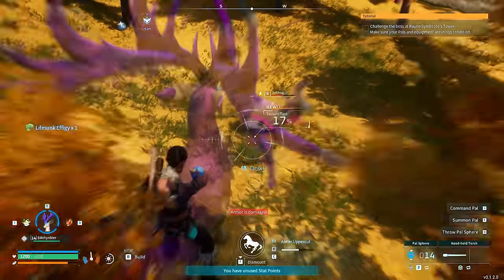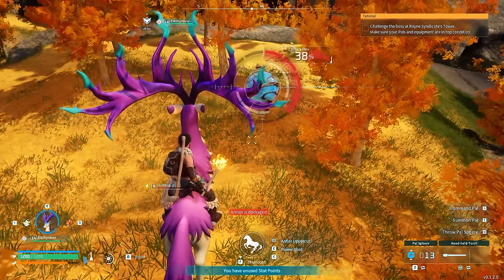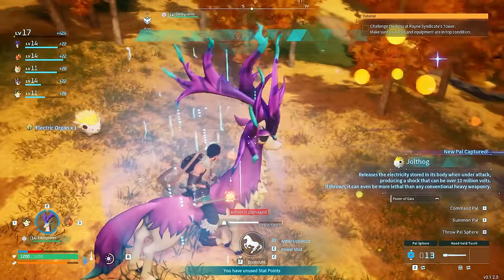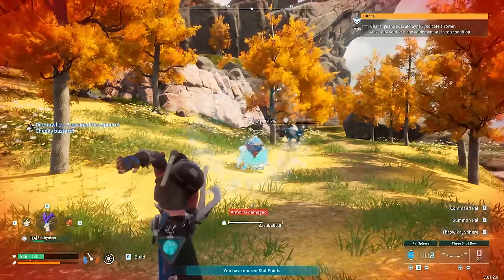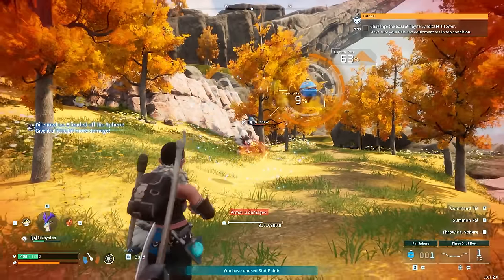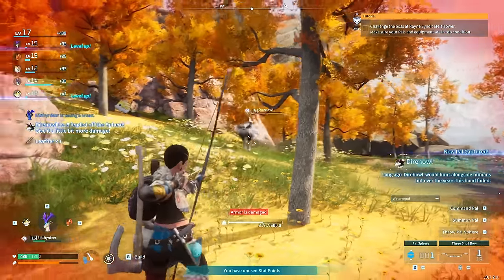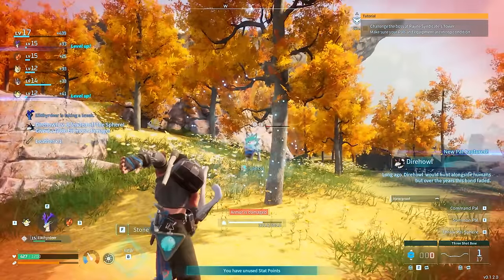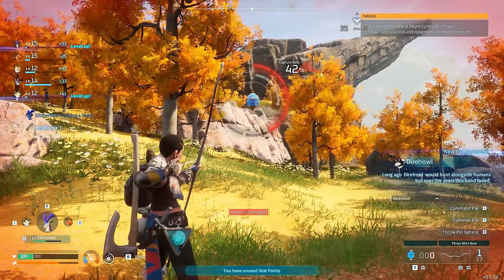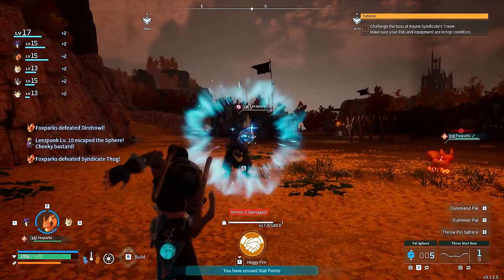What we see here now is a PAL called a Jolthog — comes in a couple of different versions including an ice version. This PAL is basically a grenade — power it up with skills and it can be quite potent. You can throw it at enemies or bosses and it will do substantial damage. We're now going to capture some Dire Wolves — these PALs are absolutely amazing when it comes to travel companions, they're quite fast to mount, and they make for really good combat PALs. When it comes to dungeon crawling in this game, I cannot recommend this PAL enough.